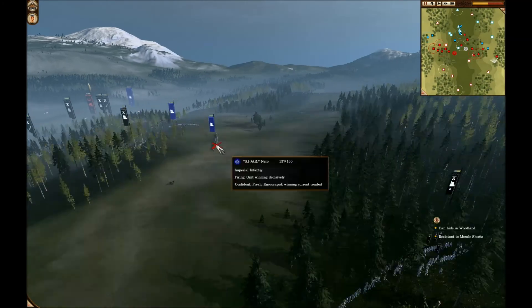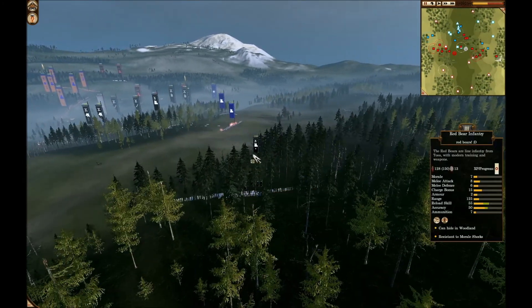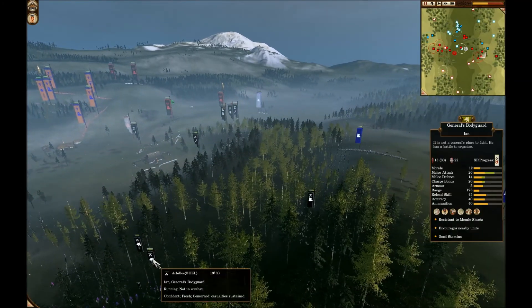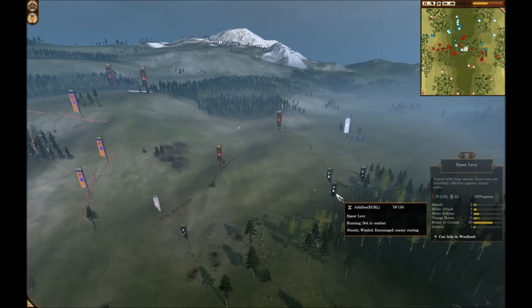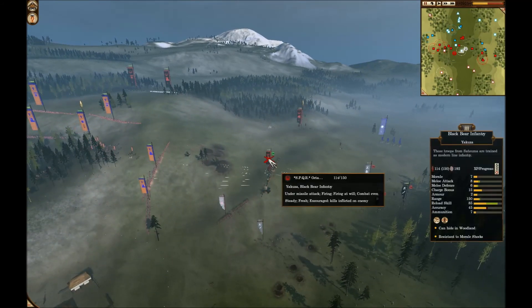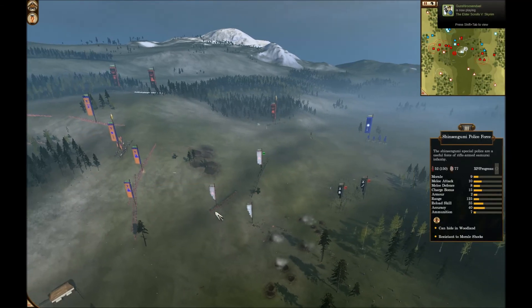Over here it's not going too well for me — low morale, two-vs-one. I'm bringing up these guys to shoot them in the back. My general and my Imperial Guard, some meat shields with Shogitai who survived, are harassing these Black Bear infantry so he has to face them — and they will be shot in the back by Babyface's two Red Bears.